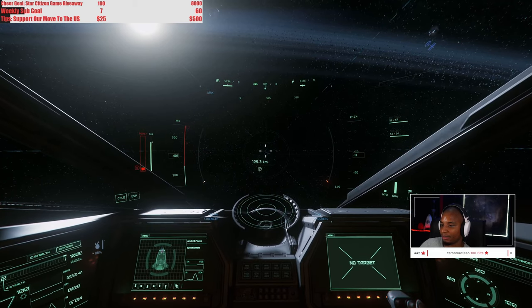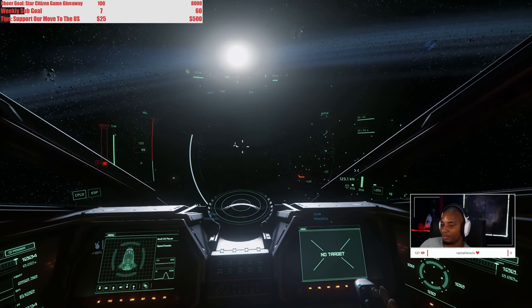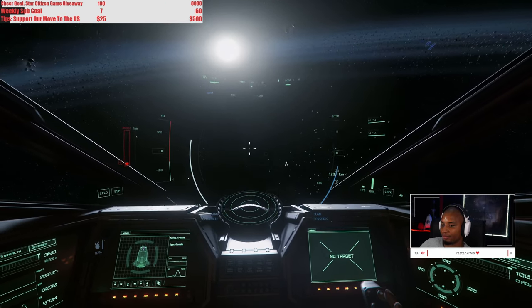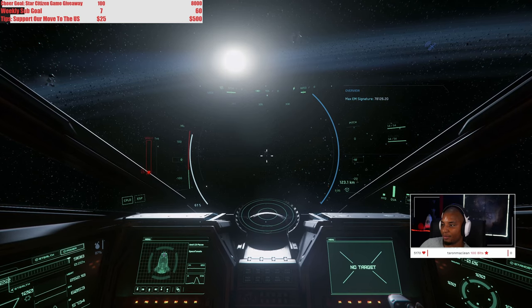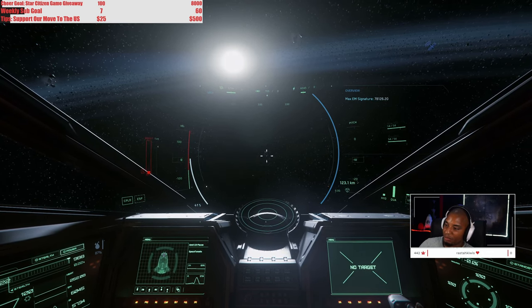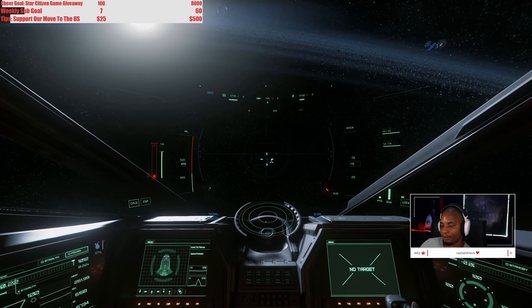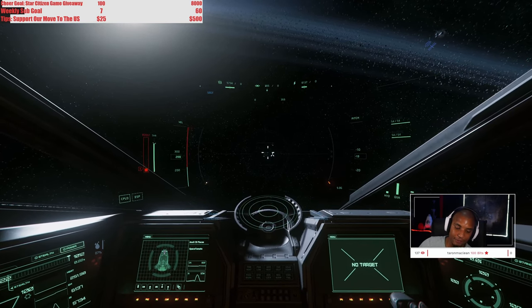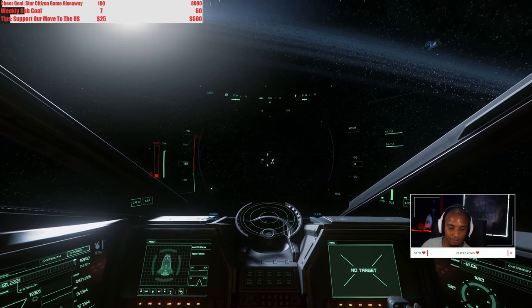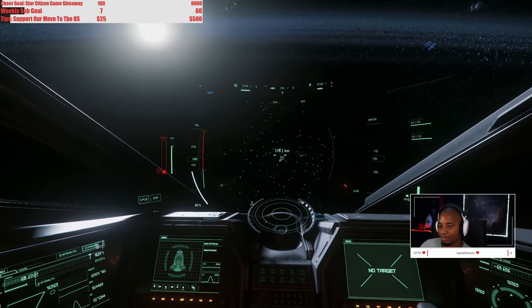Moved a little closer — let's ping again and see what signal strength we can get. Oh, 62 percent — we should be able to get a decent reading from that. Got the EM but still nothing else. That's a high signal strength; you'd think we'd get more info. So it's not just signal strength, it's also proximity. How's the exploring going? We're definitely learning some stuff. We're at 115 kilometers.